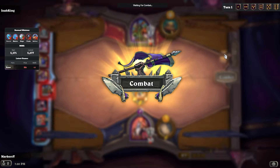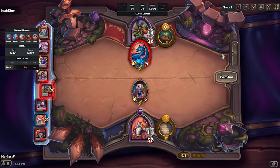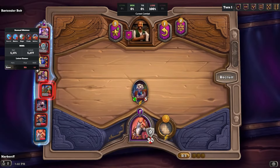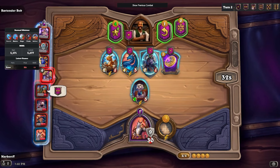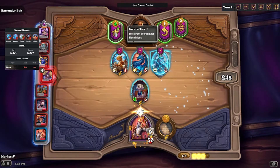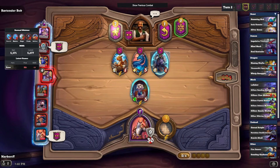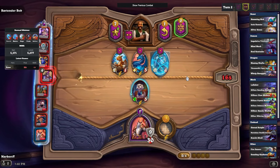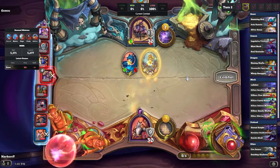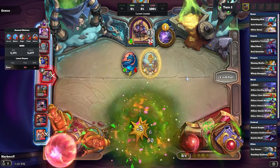That will come into play later as we get a pretty unique build, because we can get minions that don't normally have divine shield with divine shield. The stat boost doesn't really matter as much. We're gonna start off with Lil' Pup — remember when I started getting into this game mode, Lil' Pup was pretty good.